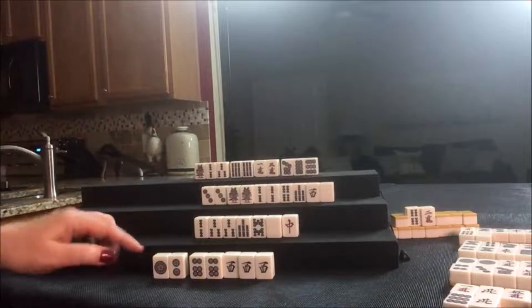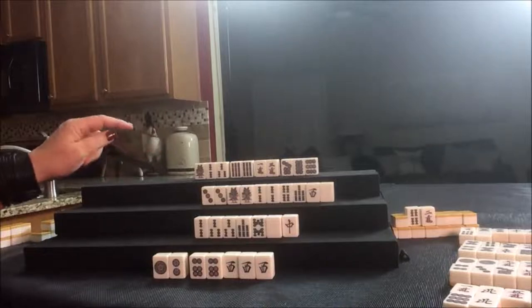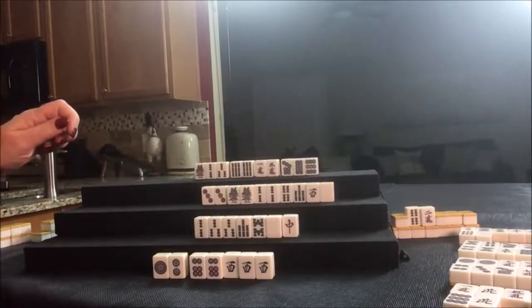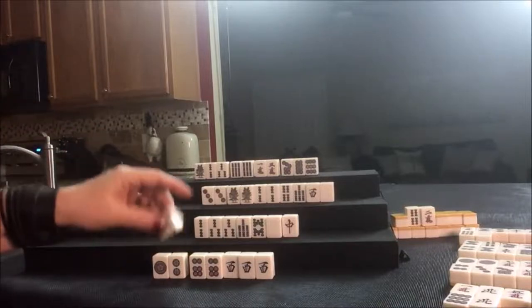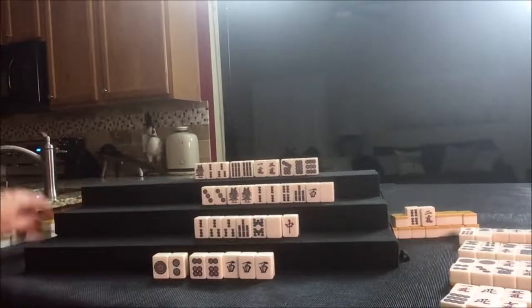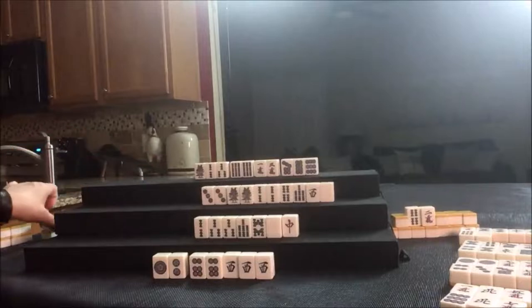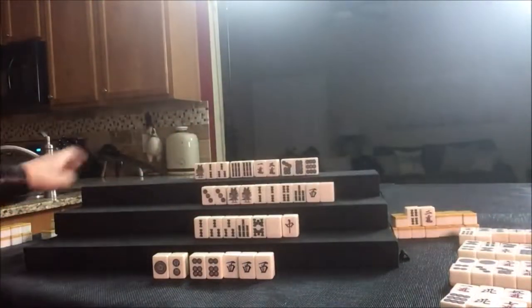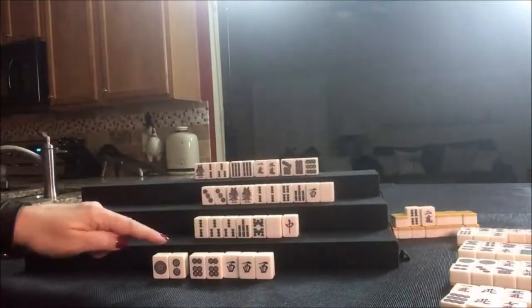So we threw white dragon and it's this player's turn — they were ready in ten discards. They had more discards because they also had a Pong out. Drawing: seven crack. Eight dot — we can throw that. It's been thrown down here now. West: six crack. Drawing for North: six crack — that was a good pick. East: nine dot — discard. They're ready to win on a three dot.